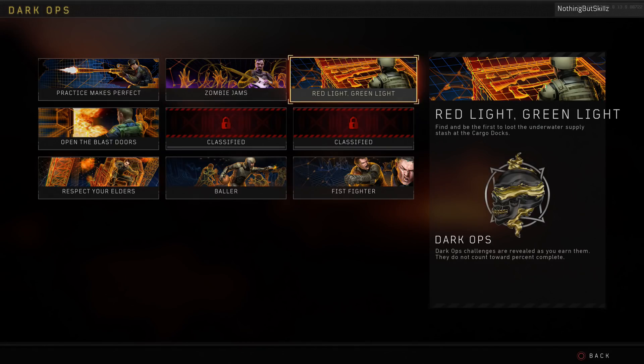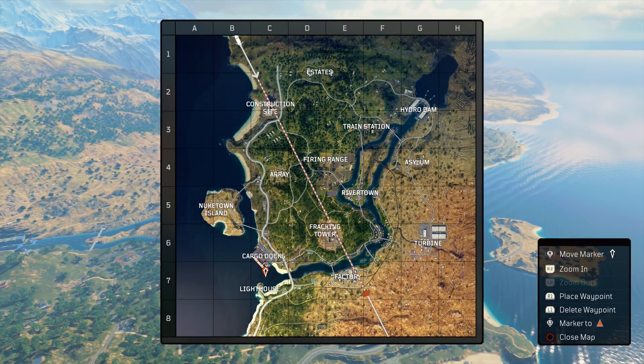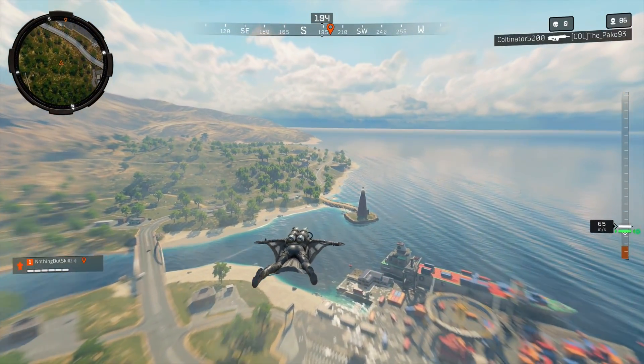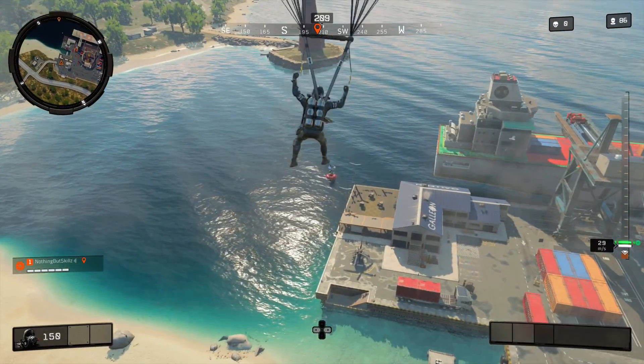The next Dark Op challenge is Red Light Green Light. To complete this challenge you need to find and be the first one to loot the underwater supply stash at the cargo docks. This can spawn in a couple of spots — just south of cargo docks or just north of it. There are four buoys around the container ship, and right underneath those buoys is where that supply stash is going to be.